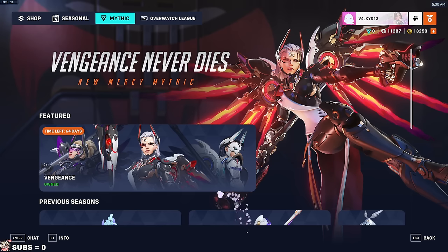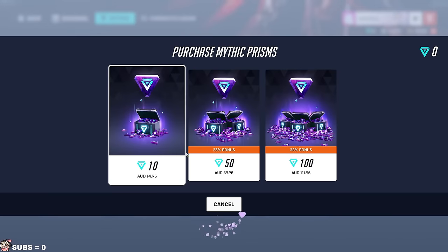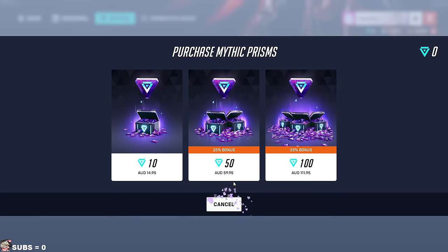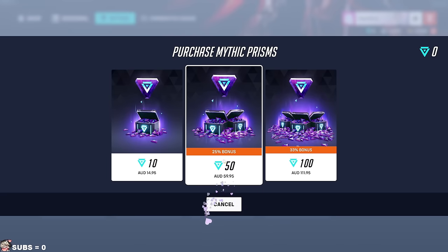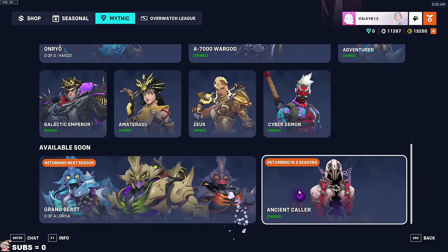Can we talk about the prices for the prisms? How much are they? Wait, that's so expensive — $60? 60 AUD for 50 prisms? And that's with a 25% bonus. Holy moly!